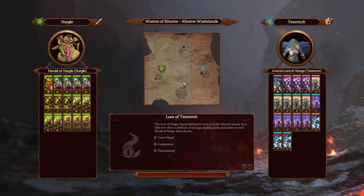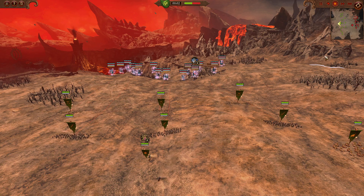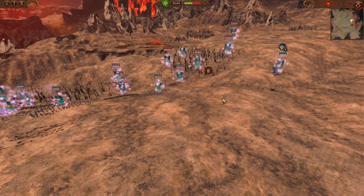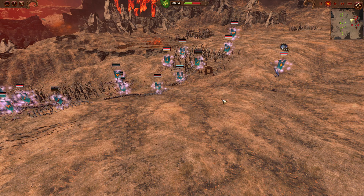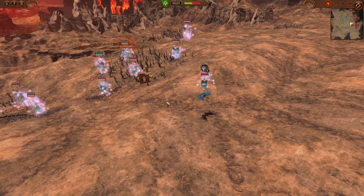Welcome everyone to an epic game between Captain Morgan as Nurgle, going up against Encarnation and Tzeentch. They're going to be playing on the Cornite Wastelands in a very traditionally Tzeentch-favoured matchup. However, as we're going further and further here into Warhammer 3, I've certainly seen this game getting closer and closer between both of these factions.